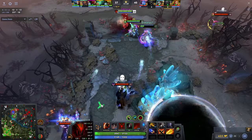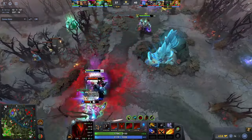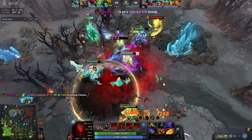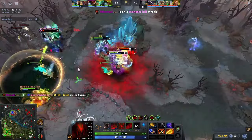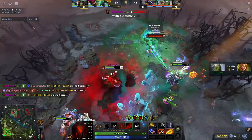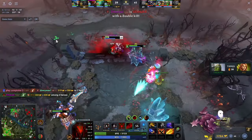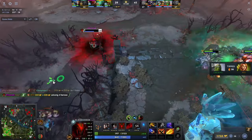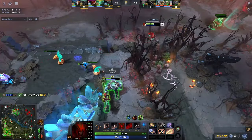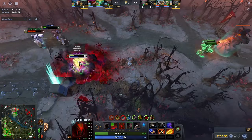Mastering Bloodseeker involves a delicate balance of leveraging your own health for greater offensive power. This playstyle, especially with the use of abilities like Bloodmist, requires a keen understanding of your limits and the right timing to poke in or out of a fight. This often takes many games to get used to, but at least now you know how Bloodseeker's Bloodmist actually works. If you have any other notes or strategies around it that I missed, be sure to let us know in the comments so we can all get better.